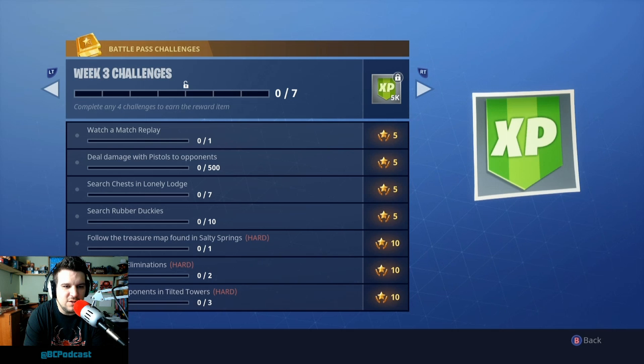We've got a wide selection of challenges here. Some of the harder ones — finding the Salty Springs treasure map shouldn't be that difficult. Sniper eliminations is pretty straightforward — you don't have to be a sniper to get those eliminations. Just down them however you like and then pull out the sniper rifle to finish them off.